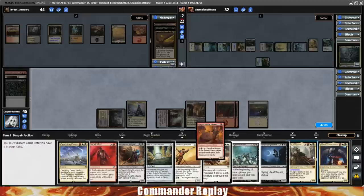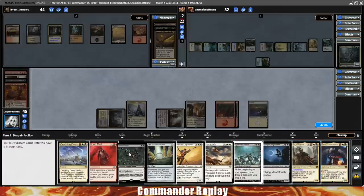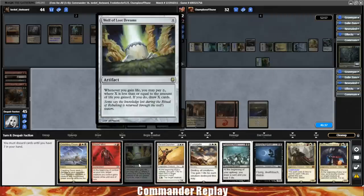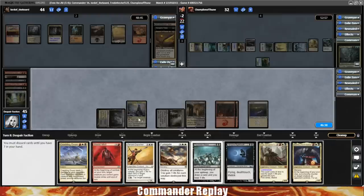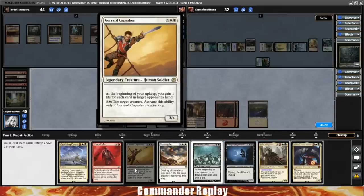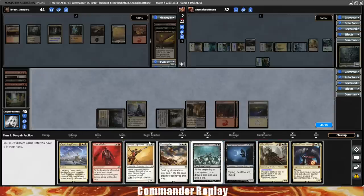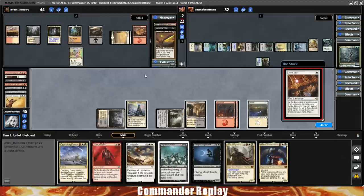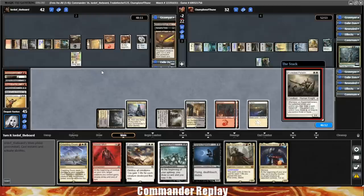Other opponent also loses their Puresteel Paladin, which is actually a pretty good hit. I don't think we're going to cast a creature yet. There's a creature that says whenever you gain life you may pay white — if you do, put a counter on target creature. Yeah, that needs to come out — we call that a do-nothing card. This deck isn't producing enough mana to have mana left over to use a card like this. I'm gonna go Phyrexian Arena and Mathis, assuming we have enough black.